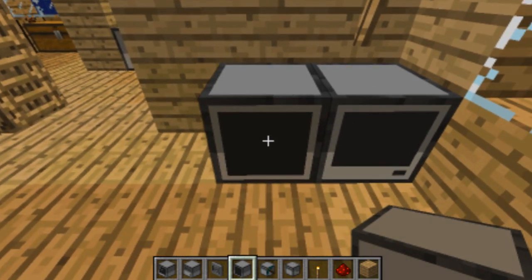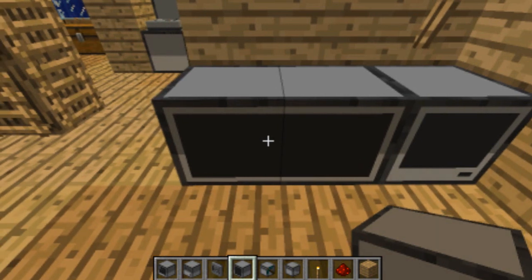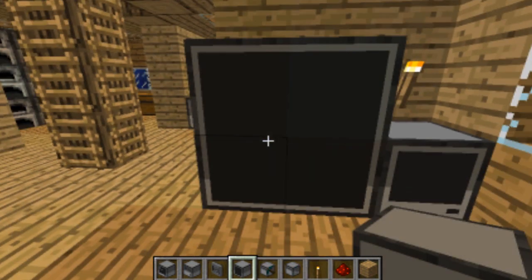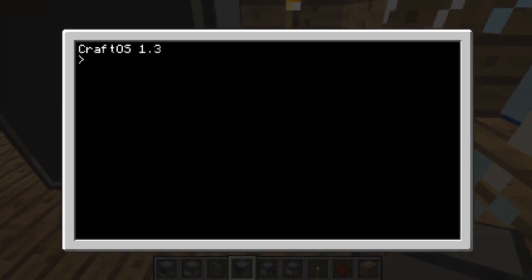This is a monitor, and you can put many side by side. As long as it forms a rectangle, they will actually join and form just one monitor. I'm going to use a 2x2 monitor. To activate monitors, you just need the monitor function, then you indicate the side — in our case it's left — and finally what program you want to run. I'll start with hello.